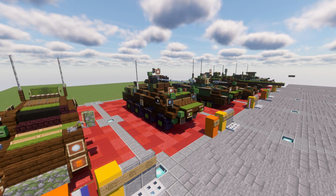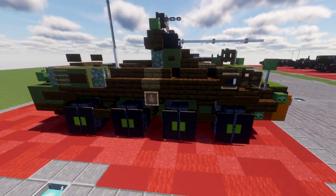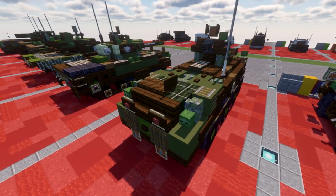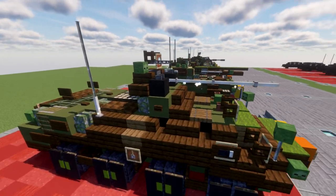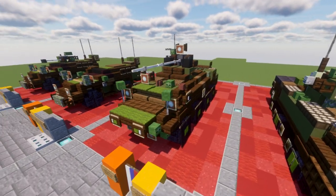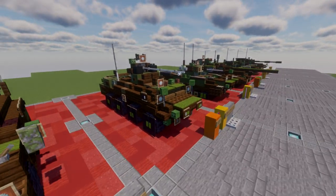Let's dive in and take a look at the BTR-82A. If you built my BTR-80, you'll see pretty close similarities to it. There are some design changes mainly at the back of the vehicle and the top. The main difference here is the addition of the 30mm cannon mounted on top of the vehicle. It will be a nice modern APC to throw into any of your modern Russian conflict scenarios. Let's move into the tutorial beginning with our first layer.